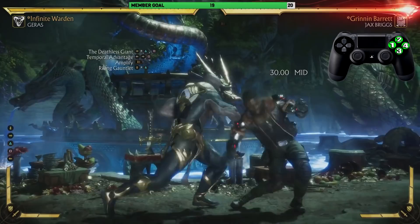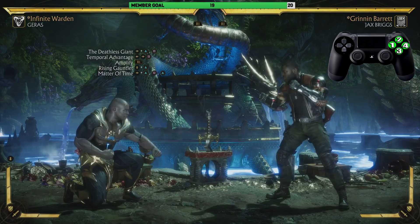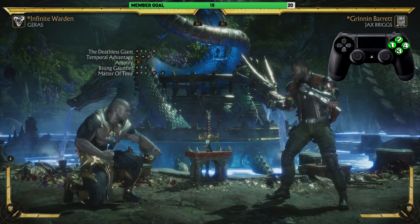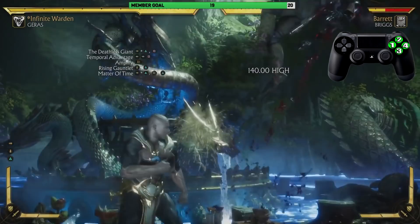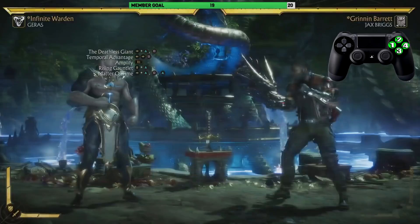After the Rising Gutlet we're going into Matter of Time. It is just like the Deathless Giant but you're going to add one more button to the end of it — that is two, or triangle, or Y if you're playing on Xbox. Now you can practice the inputs, but you can't do a down-two and then do a move because the person's going to fall before you can even start. So we're going to start from the Temporal Advantage then go all the way down to Matter of Time.